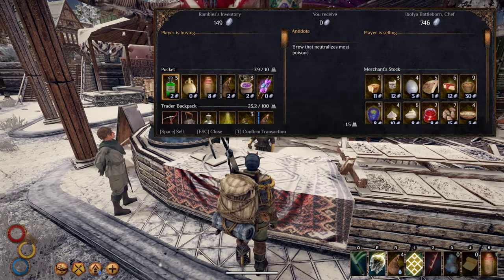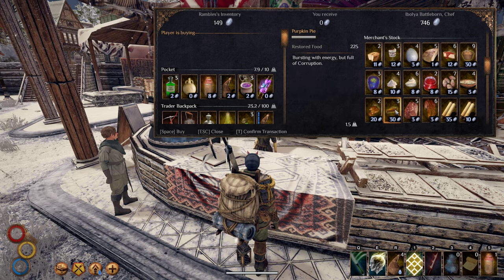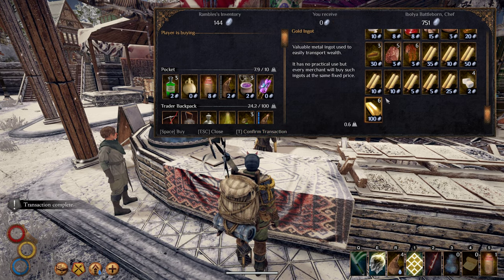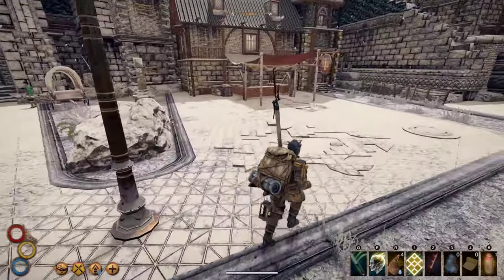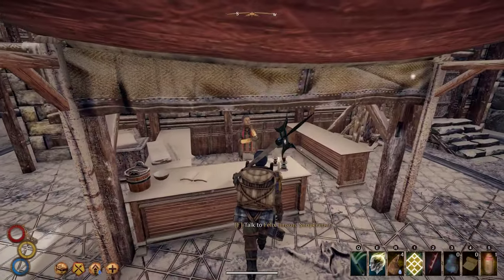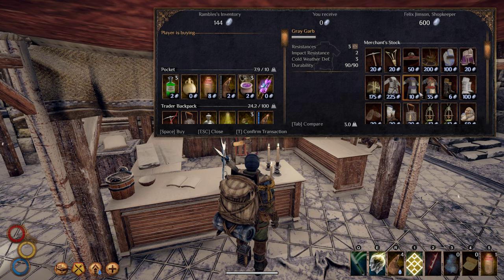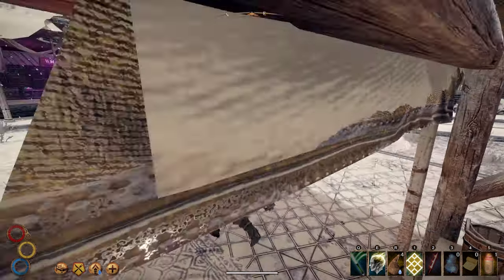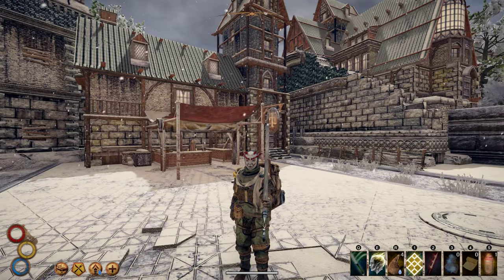We're going to buy some bread for now so we at least have something to eat when we need to. We'll take a bit of a break here, and when we come back we'll head back out into the unknown and see what kind of loot we can scrounge up. This vendor has a bunch of various old world stuff. Okay guys, thank you so much for joining me and I appreciate all the support you show the series — it really does mean a lot to me. We'll see you back in Outward again real soon. Bye now.